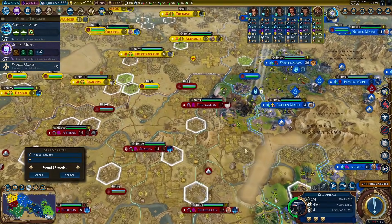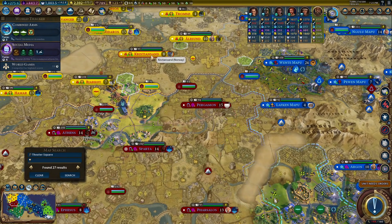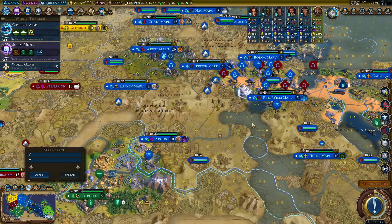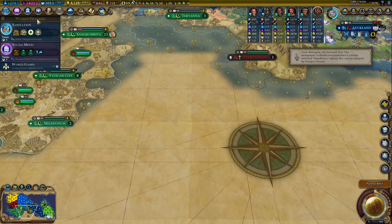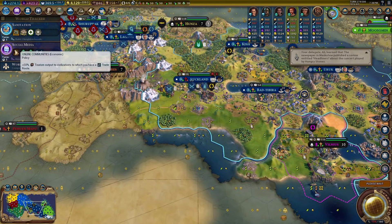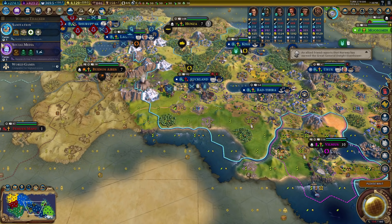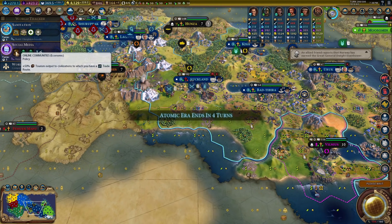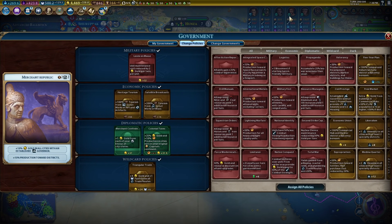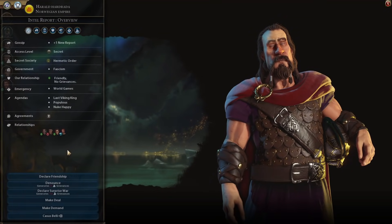We've got to find another theater square. There are a couple over here — we'll just go over to Norway. I think we need to get back to the giant death robot plan. We do have 4,100 gold — that is a ton of gold. We are also unlocking Social Media for Online Communities — it's 50% tourism output to basically every person in this empire.